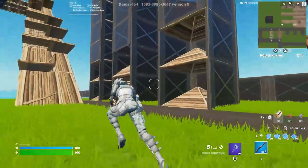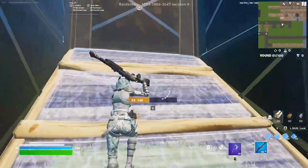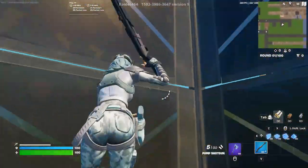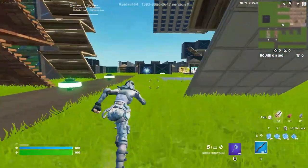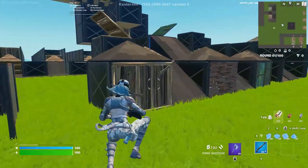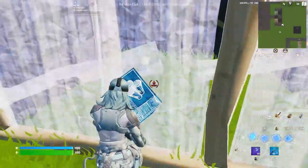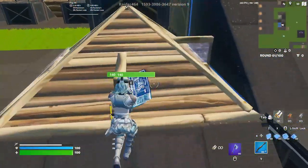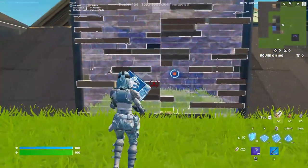Then you have edit downs here that you can do, and these are edit ups — you'll just edit yourself up, and so on. When you get up, just edit all the way back down. Over here is just box fight training, pretty much just learning to take peeks like this. There's also wall replacements you can do.